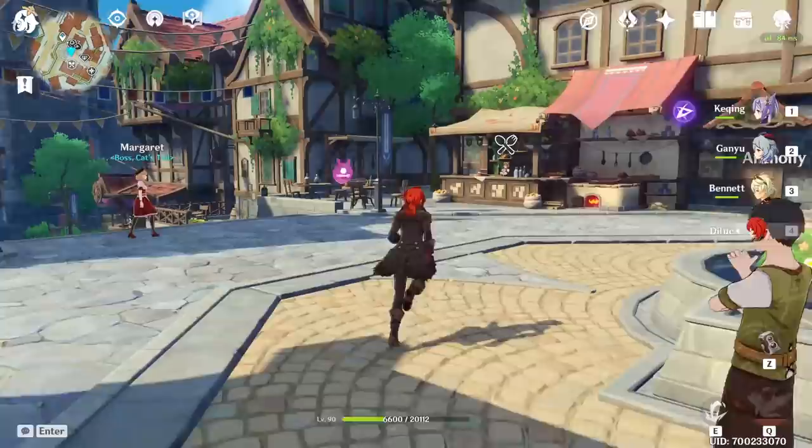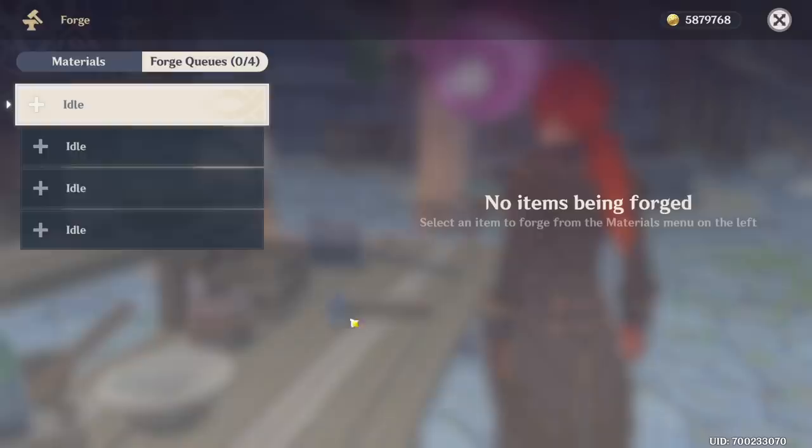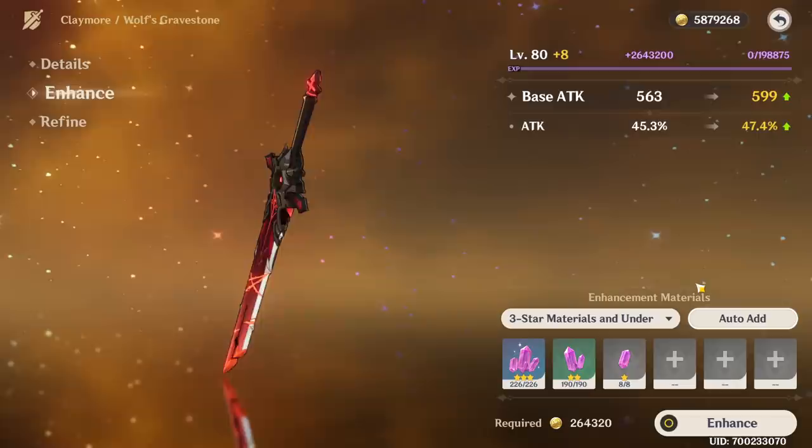Hey Moglets, I'm back at the PC this time. We're going to go head over to the forge. I was making some crystals — it's probably not enough, but I've been making them for the past couple of days. You can only make a certain amount of these free ones per day — I think 30 of them. Yep, cannot forge any more mystic. We're going to go ahead and see how far we can get.